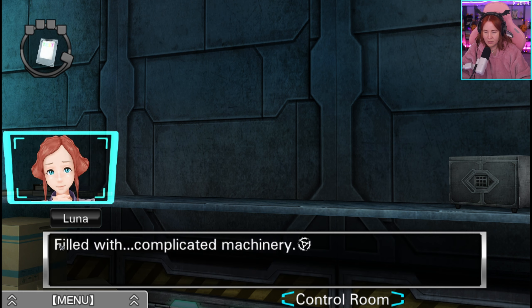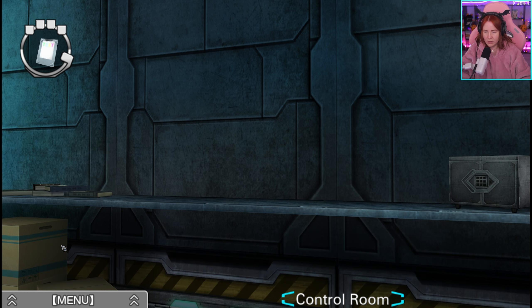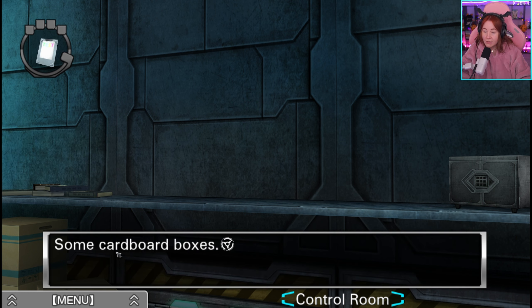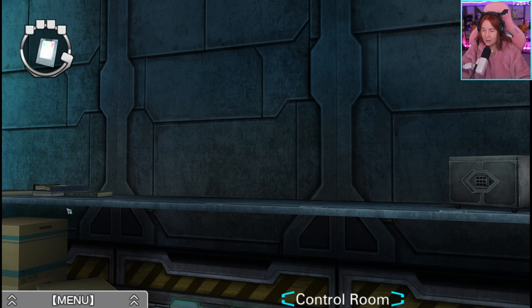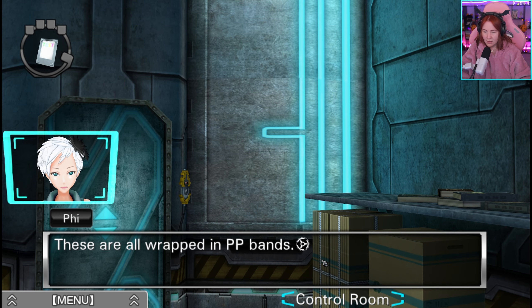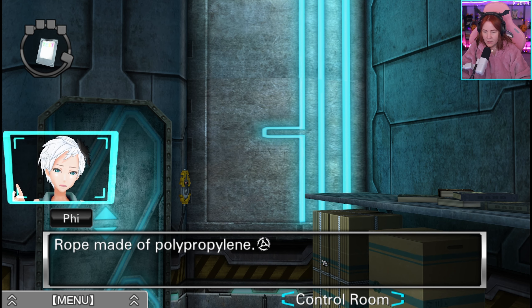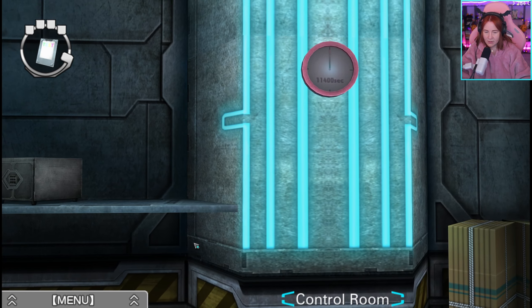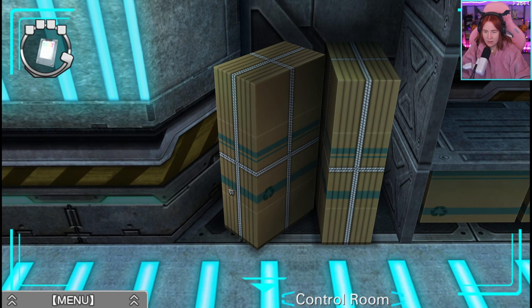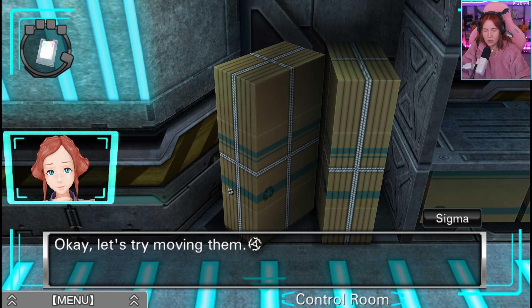A cardboard box filled with complicated machinery. Do you think we can use it? I don't even know what it is. These are all wrapped in polypropylene rope. These are the boxes we saw on the laptop screen. Let's try moving them.